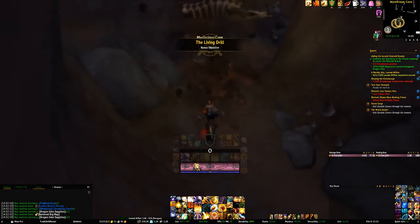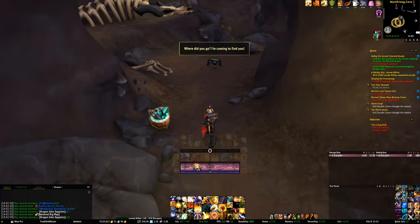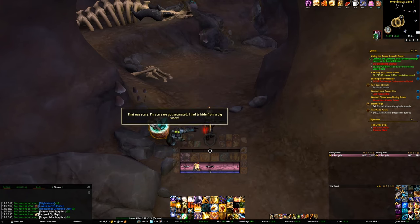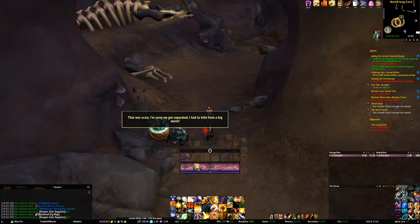As it turns out, the biggest news this week comes from Classic with the launch of Cataclysm Classic's first beta release. As is often the case with the first release, this build is missing quite a few of the key features of the end product, with a distinct focus on testing the leveling zones.